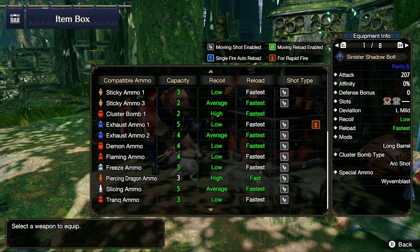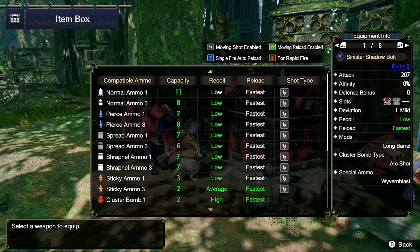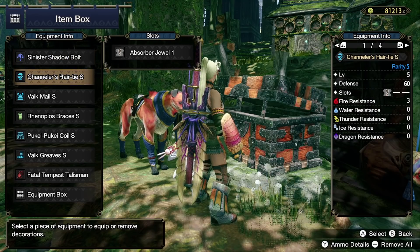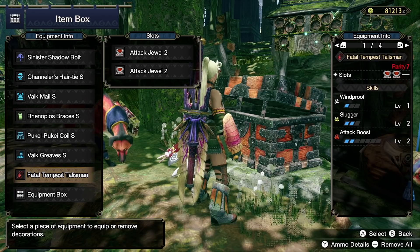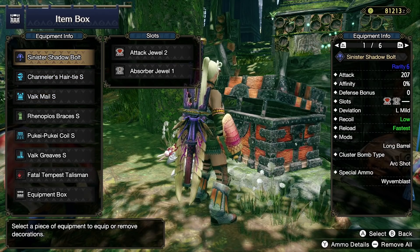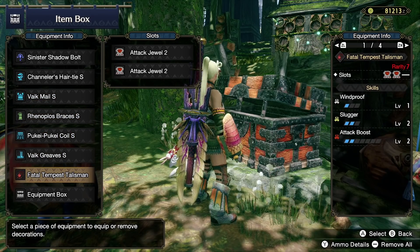I usually just go with sticky 3, get the KO, spread 3 on the monster's face or arm or tail, then sticky 3, get the KO, spread 3 again — rinse and repeat. Huge clip sizes with excellent recoil and reload with Spare Shot. Decorations: four attack decos, two absorber decos, two quick load, two ammo up, one KO, one flinch free. If you don't have a Slugger talisman with two level 2 slots, that's fine — you'll just lose two levels of attack; the build would still work.